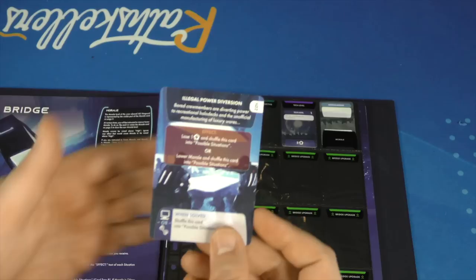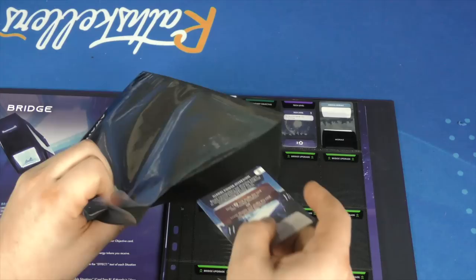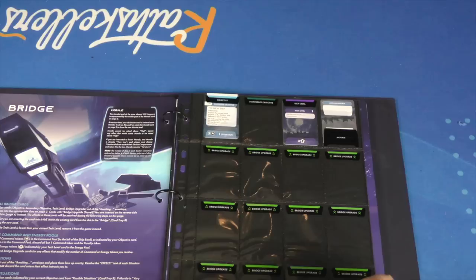Your objective tells you a situation — you draw a random situation, like a legal power diversion. You have to decide to either deal with this situation or not. Either way, it's going to go in the envelope. If you haven't dealt with it by the next time you go through the book, it's going to come back to haunt you. After you're done with the bridge, you go to the star map.